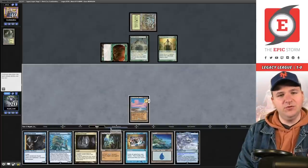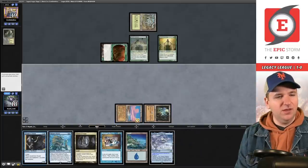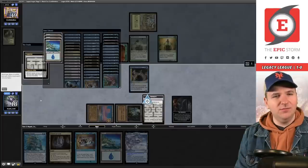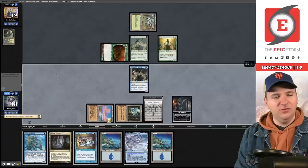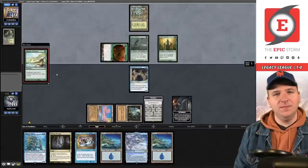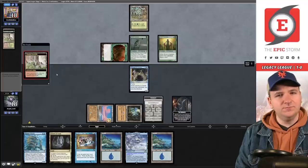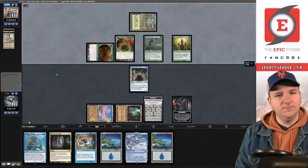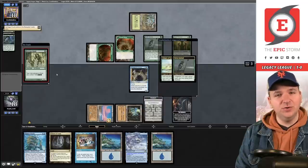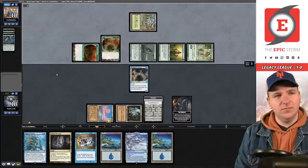I'm going to have to pray to untap — this is my own fault, I think I punted. We venture further into the Undercity. Why did I bottom that Chrome Mox? Please don't kill me. We're very very dead. Glimpse of Nature, Wooded Foothills picks up a Dryad Arbor. Once Upon a Time — weird play after a Glimpse — they find the Heritage Druid, which is an amazing hit because that allows them to make a bunch of mana.